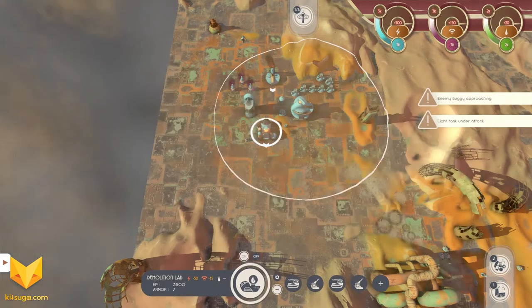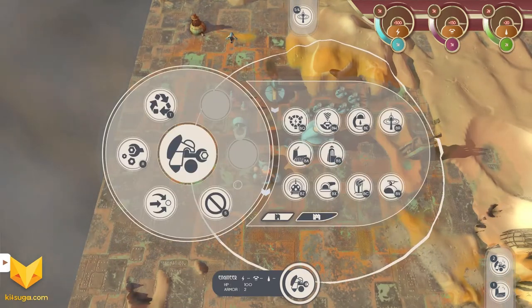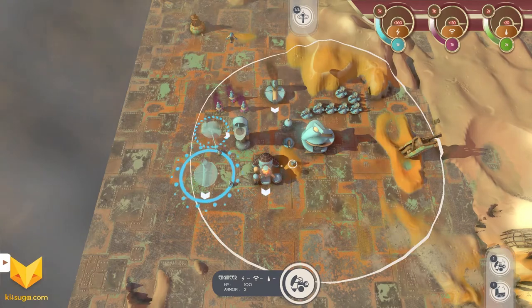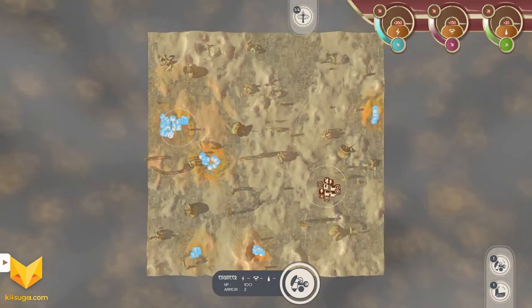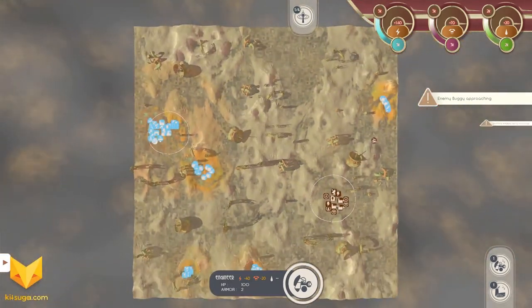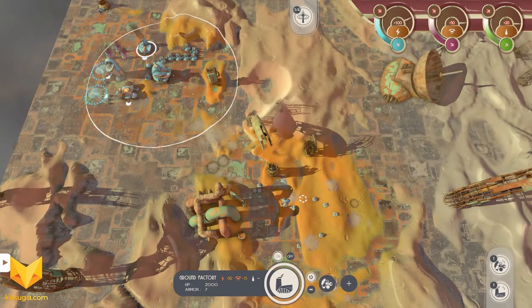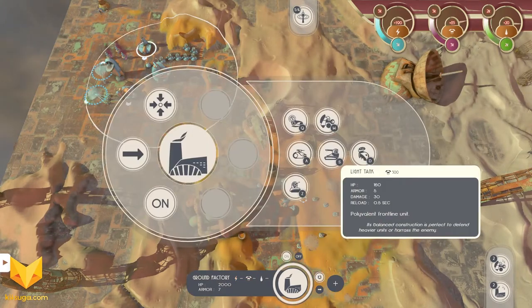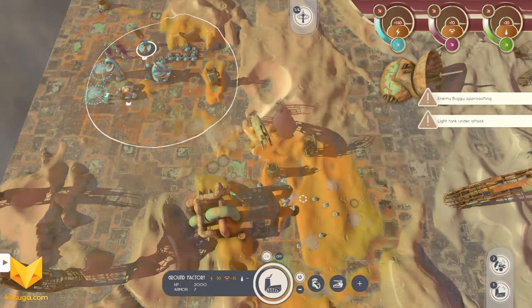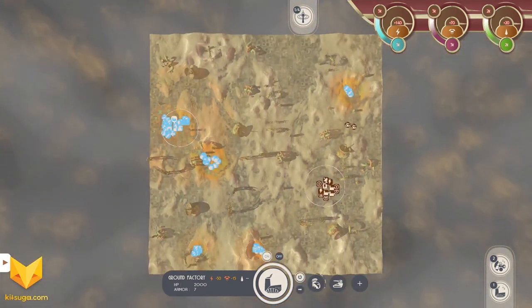Let's build a couple of each — heavy tanks and artillery — and use them to take out the enemy. We'll also build two more ground factories. We're pretty close to the maximum limit that can be sustained by my available resources, so I don't particularly want to build more. This is a resources-as-you-go style game like Supreme Commander — when you run out, things will keep building, but you just have to maintain those resource levels.